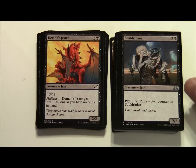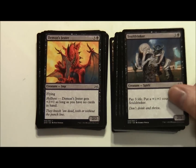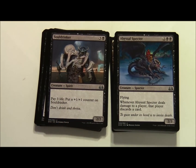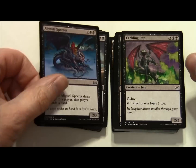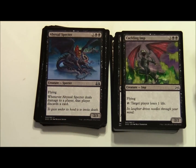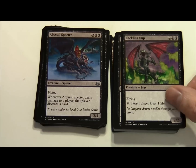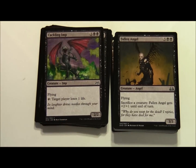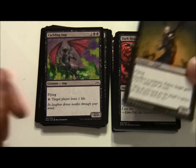Soul Drinker costs 3 and a black, a 2/2 - pay 3 life: put a plus 1 plus 1 counter on Soul Drinker. Abyssal Spectre costs 2 and 2 black, a 2/3 with Flying - whenever Abyssal Spectre deals damage to a player that player discards a card. Cackling Imp costs 2 and 2 black, a 2/2 with Flying - tap: target player loses 1 life. And we've got a black angel - Fallen Angel costs 3 and 2 black for a 3/3 with Flying. Sacrifice a creature: Fallen Angel gets plus 2 plus 1 until end of turn.